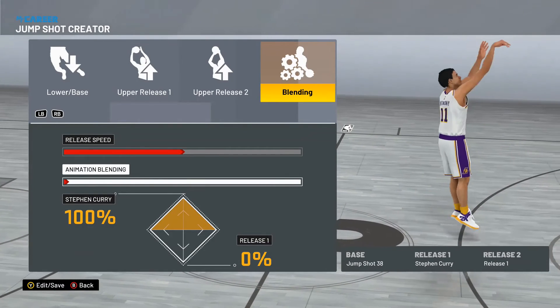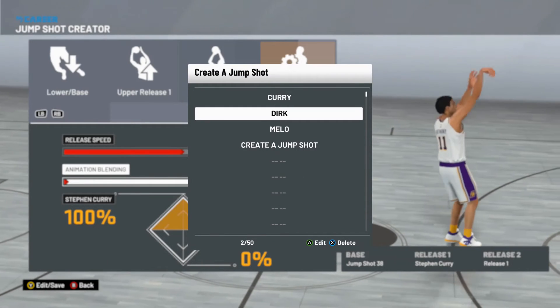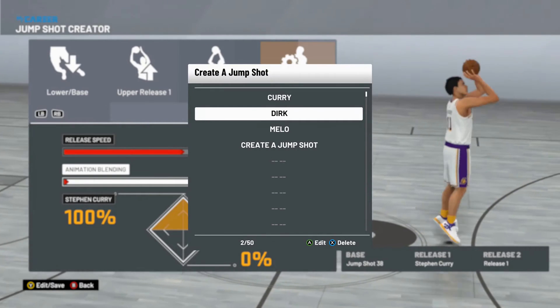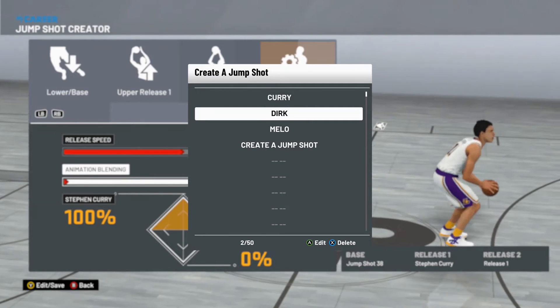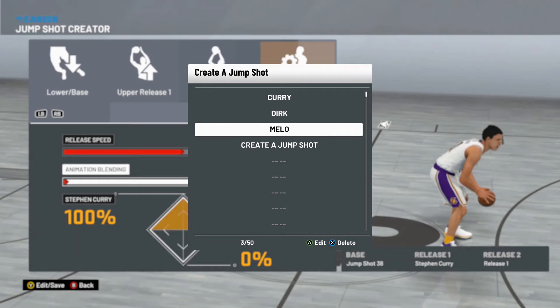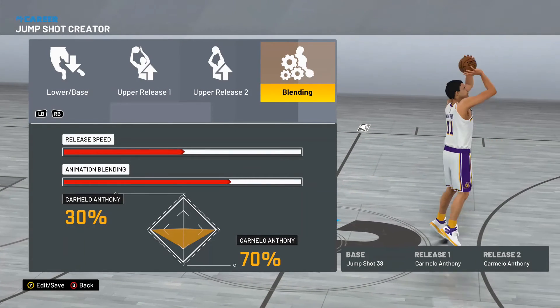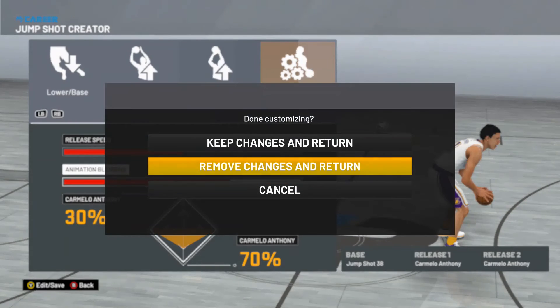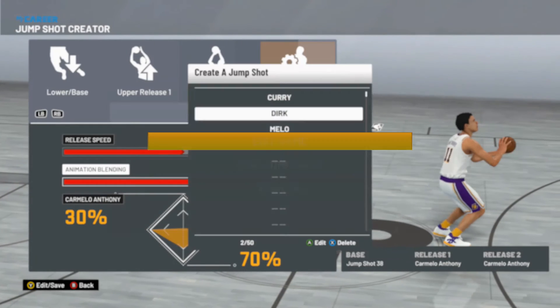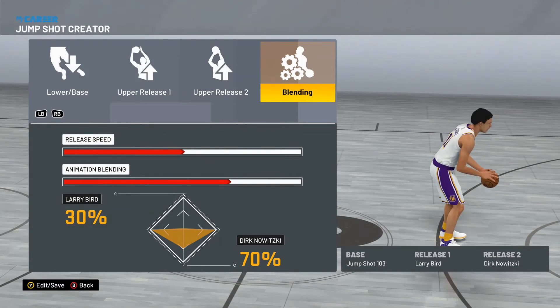It has the look of Steph Curry but it's not exactly. I put the release speed in the middle because it's a big center, so it's easier to time it better. It's a catfish build — I'm an Interior Force, so they're gonna think I'm just gonna back them down and dunk it, but they don't know I can secretly shoot. That's what I like.